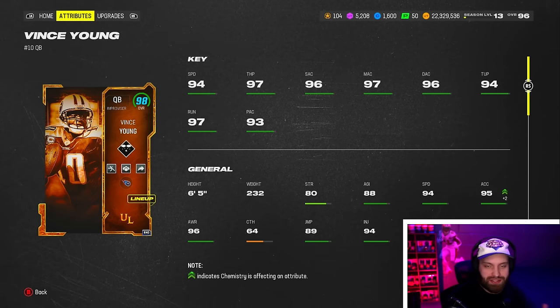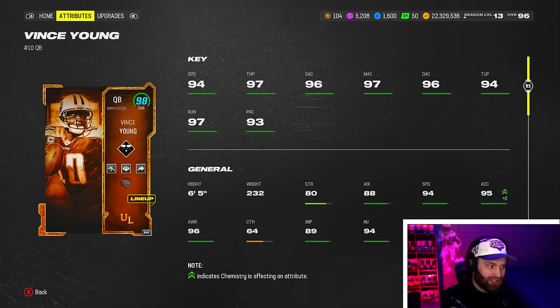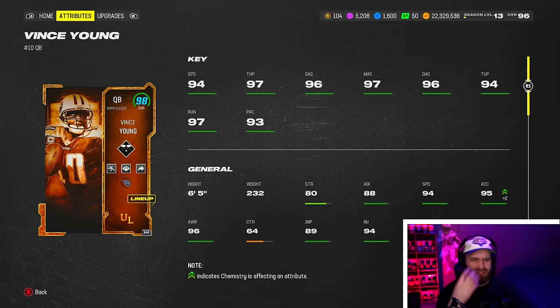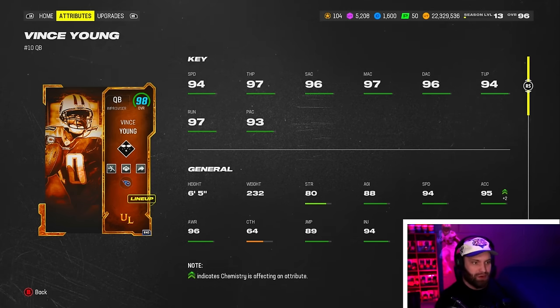I've never seen this before on mutt.gg — that's the community database for the game, not run by EA. This is the first time I've ever seen them not have the release listed, so I have no clue what release Vince Young has. I guess we'll kind of find out mid-game.